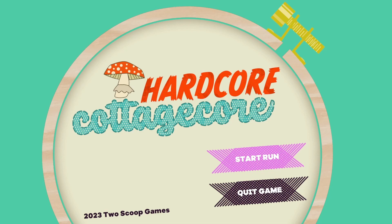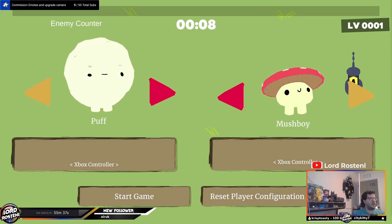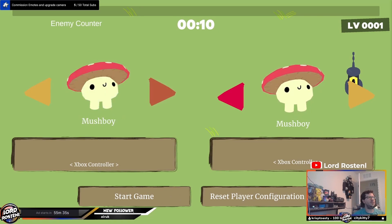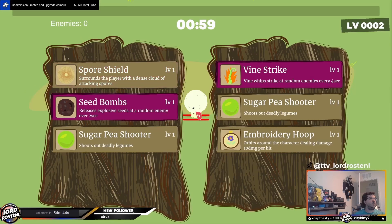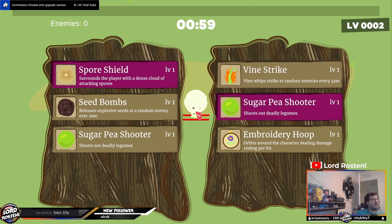Not only do you get three cute characters to choose from, but you also have couch co-op as well. You can choose between Mushboy, Puff, and Poison Shroom. At the start of the game, you get assigned three out of a total of five offensive abilities that you use and upgrade while you defend your garden. The abilities are random each time you play, so you can get a bit of variety.